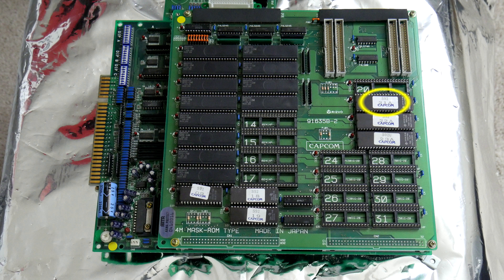But every now and then, I get the urge to cheat on Champion Edition. What some of you may not know, and honestly for myself is relatively new, is that it's pretty easy to upgrade this board to a Turbo Hyper Fighting board. I use the word upgrade loosely — it's really just swapping out three ROM chips: 21, 22, and 23 on the main board. I'm going to go ahead and show you guys how I do that and switch this board over to a Hyper Fighting board.